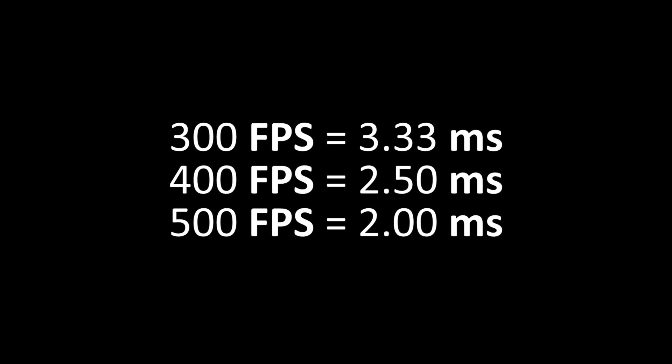After 240 FPS, we start seeing less gaps in milliseconds when taking these even higher amounts into consideration, which are already very high. So if, for example, you're jumping between 400 FPS down to 240 FPS, we're talking about less than 2 milliseconds of fluctuation — that's nothing compared to something like 120 FPS down to 60.